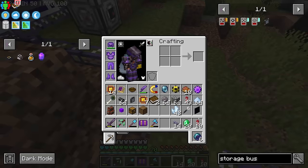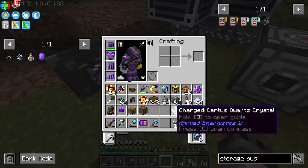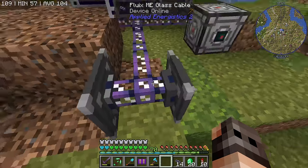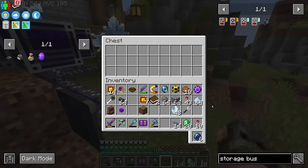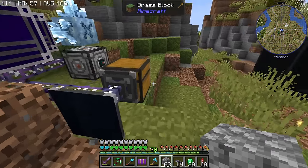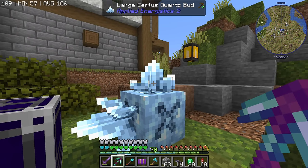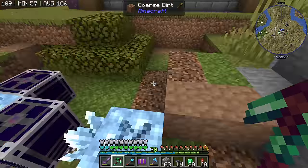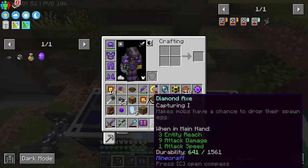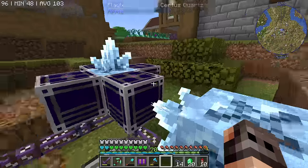I can actually demonstrate it. We will have an ME annihilation plane hooked up to power and we're not using a channel, so this should work. We're also going to have a storage bus, and for demonstration purposes, one chest. If I put something in front of the annihilation plane, it's gonna break it and put it inside the chest. The problem is that if the Certus Quartz bud has not grown fully, what you're going to get is just dust. What we want is the actual Certus Quartz, so we can just have a drawer and put some Certus Quartz inside and maybe lock it.